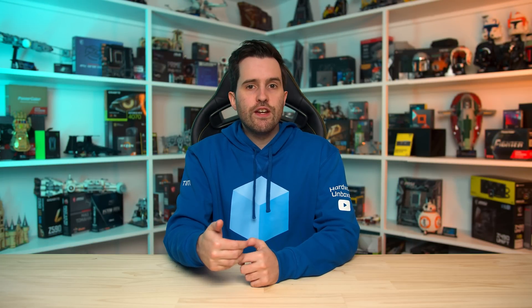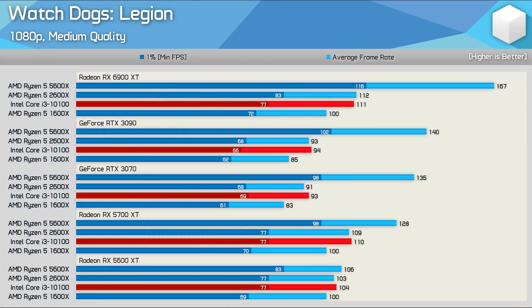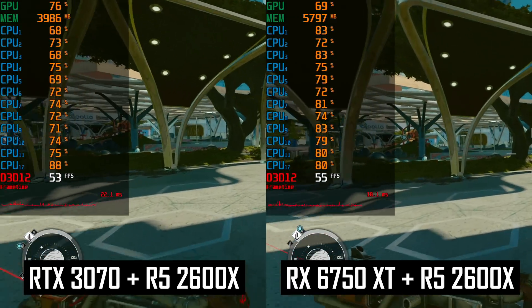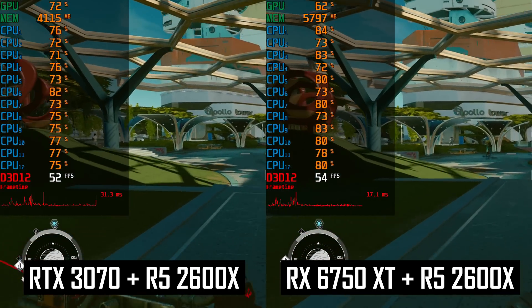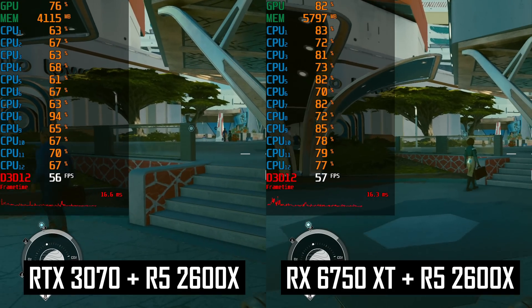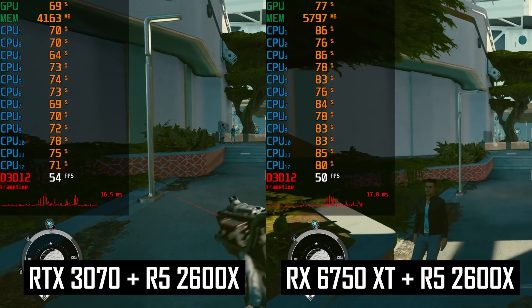One thing we've seen from past games is that setups with NVIDIA GPUs typically perform worse under CPU limits than AMD GPUs due to additional CPU-side driver overhead on NVIDIA cards. At times, gamers playing CPU-limited games could achieve higher frame rates by swapping to an equivalent AMD GPU — occasionally a much lower tier AMD card could outperform a much higher tier NVIDIA card. Is this a factor for Starfield? No, at least based on testing with the Ryzen 5 2600X. Comparing footage from the GeForce RTX 3070 and Radeon RX 6750 XT side-by-side shows a very similar experience in New Atlantis, suggesting NVIDIA's CPU overhead is not an issue in Starfield, or at least doesn't conflict with the areas of the CPU that Starfield stresses.